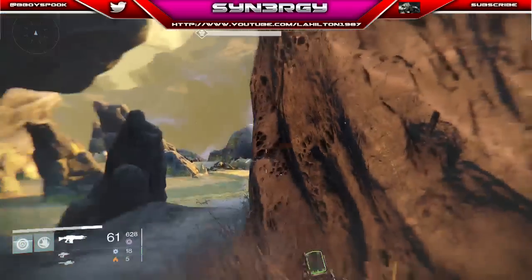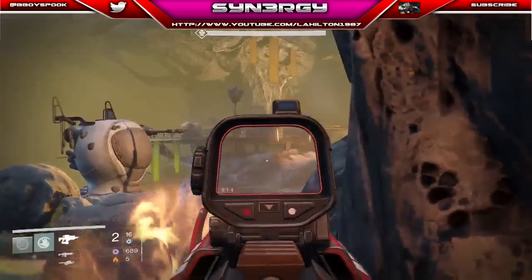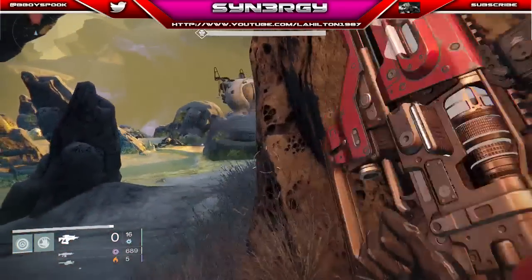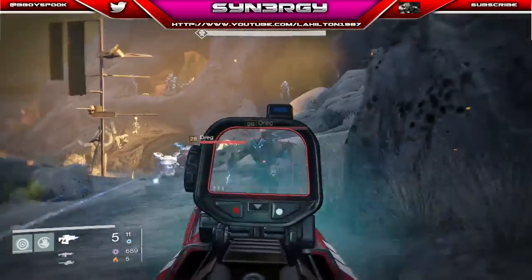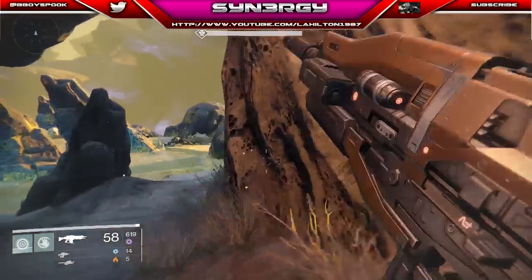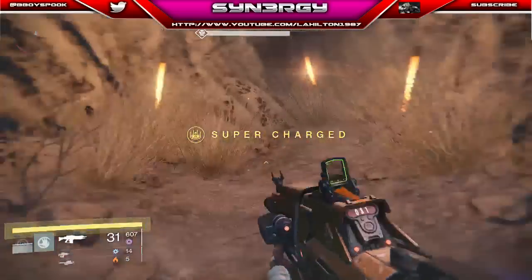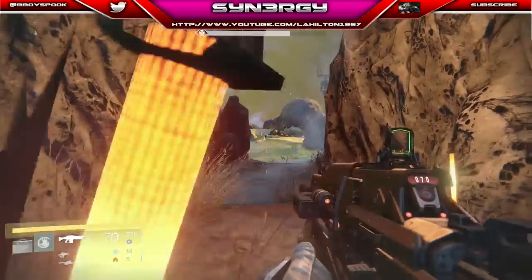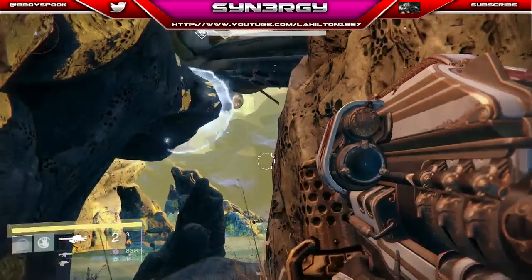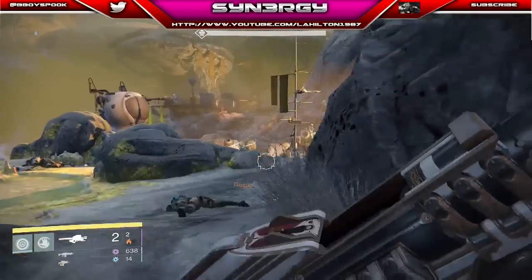I can see I'm getting shot at from somewhere. I tried to get in with a fusion rifle from that range but couldn't. I'm focusing on the Dregs and Shanks because I know they'll come forward to me — with melee damage you need to make sure they're down first. The Atheon's Epilogue is my hiding tactic right now because that ship can one-shot or two-shot you. I'm making sure it doesn't get a clean shot and then placing heavy ammo into the next group.